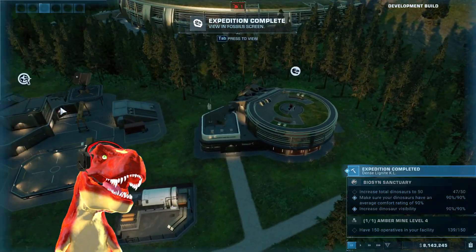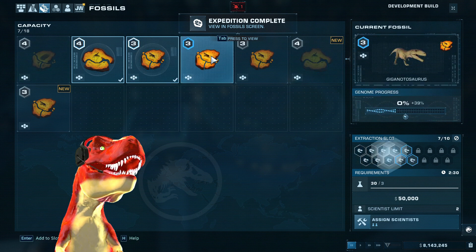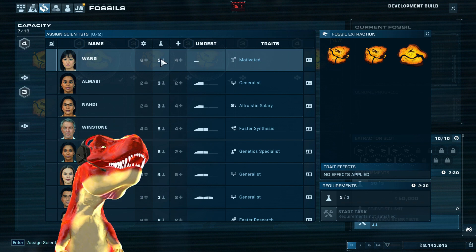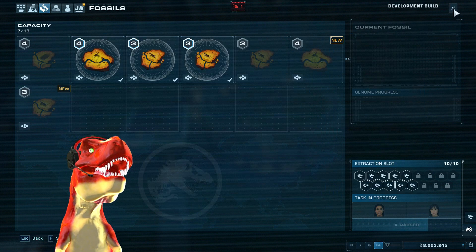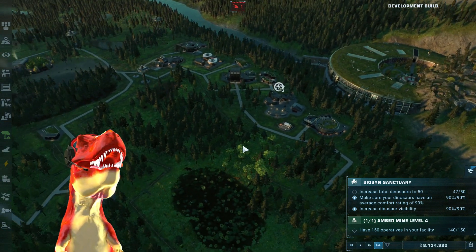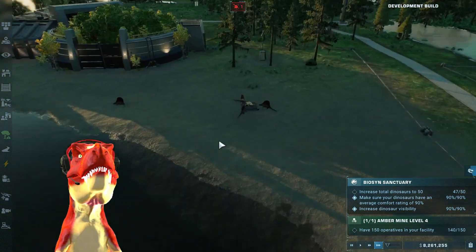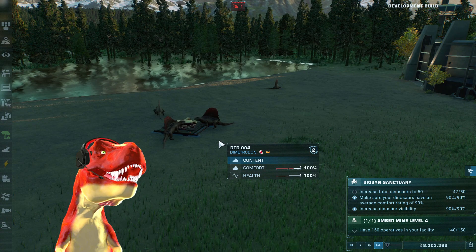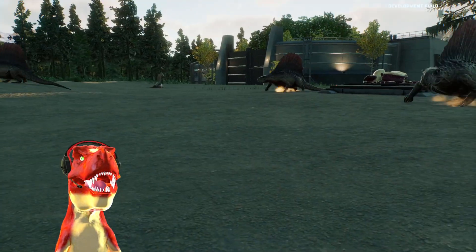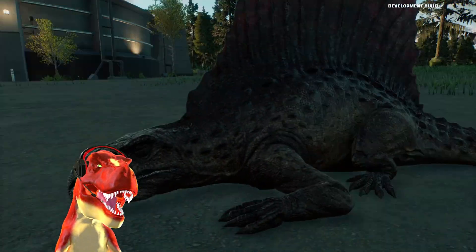The dig site is about to return from where we left off in the last episode where we released the Therizinosaurus in the swamp-like enclosure near this Biosyn facility park. Of course, we need to extract the amber DNA. It's so exciting to release the Giganotosaurus — and it's not going to be just one. It's going to be a pair that will be released in the Therizinosaurus swamp-like enclosure. We've also tried to showcase the Dimetrodon and Pyroraptor as much as possible during this campaign, so make sure to check out those videos as well.